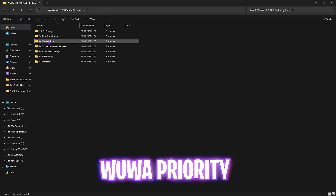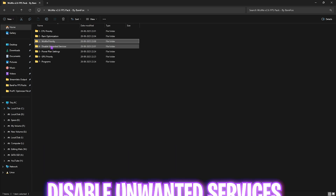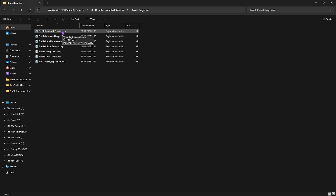The third folder is Wuthering Waves Base Priority, which includes Above Normal, High Priority, and Normal Priority options. Leave your PC specs in the comments and I'll tell you which priority to choose. The fourth folder is Disable Unwanted Services, which disables background services consuming system resources while gaming. Leave Bluetooth or printer services as-is, but disable everything else. A Revert Registries folder is included if you want to turn them back on.